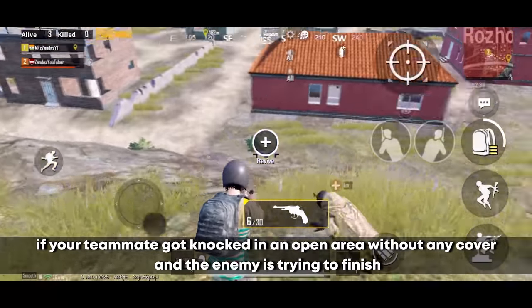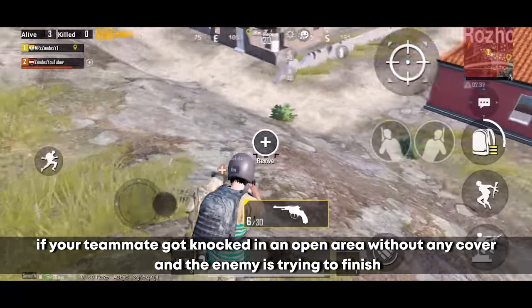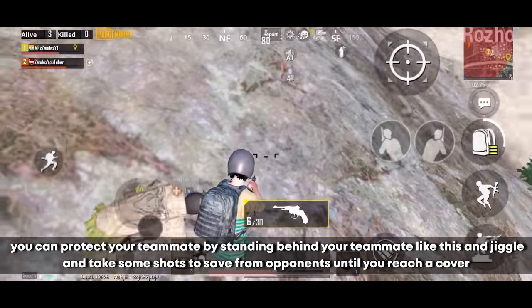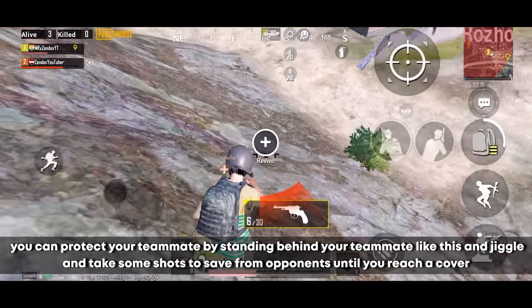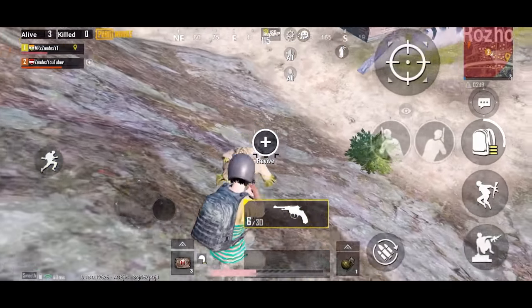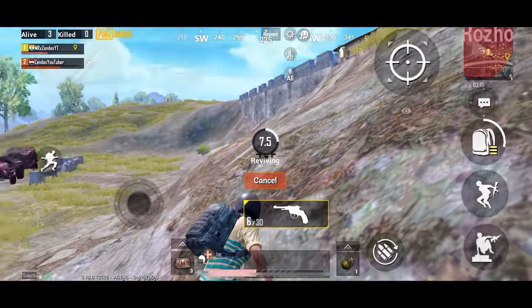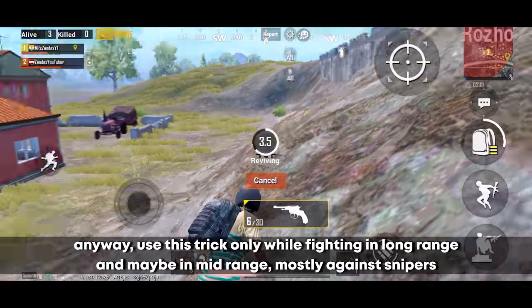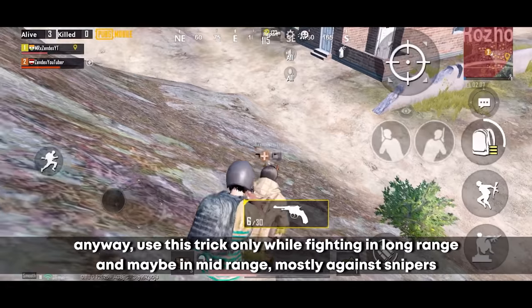If your teammate gets knocked in an open area with no cover and the enemy is trying to finish them, protect your teammate by standing behind them and jiggling left and right to provide temporary cover, taking some shots to hold off opponents until you reach cover. Use this trick mainly when fighting at long range and against snipers — especially if the knocked player is important to your team.